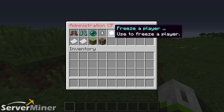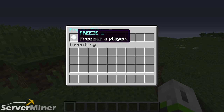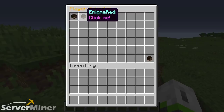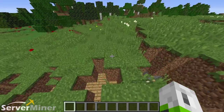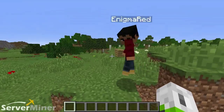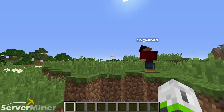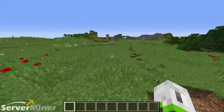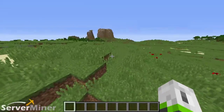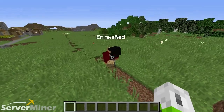Lastly, we have freeze a player. Freeze a player is pretty risky to be completely honest, because there is a freeze option but there is no unfreeze option. There is no way to unfreeze someone. You click on freeze, click on a player name, and it'll freeze them — they won't be able to move, fly, jump, or do anything. There's no information in the config file on how to get around that, so use it at your own risk.